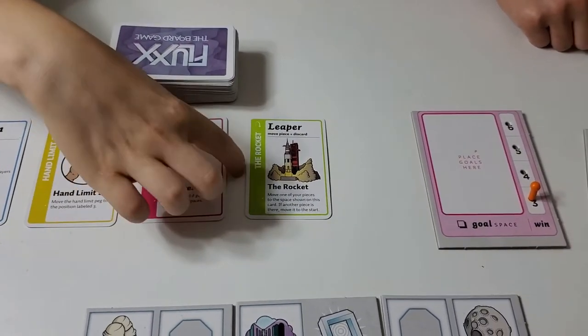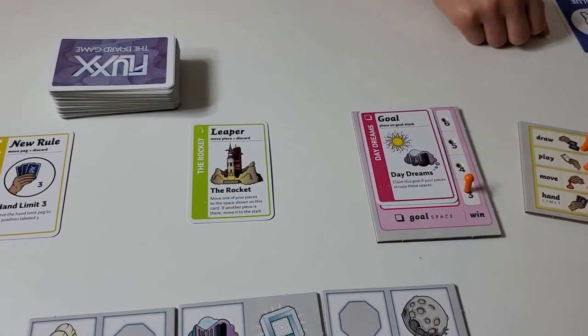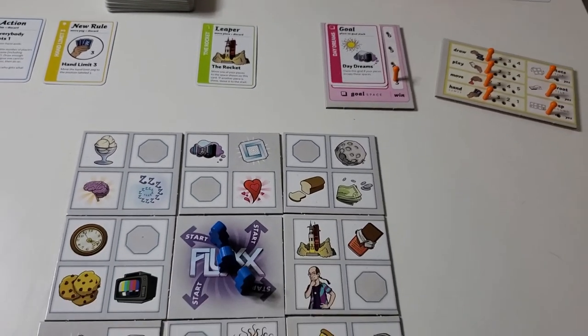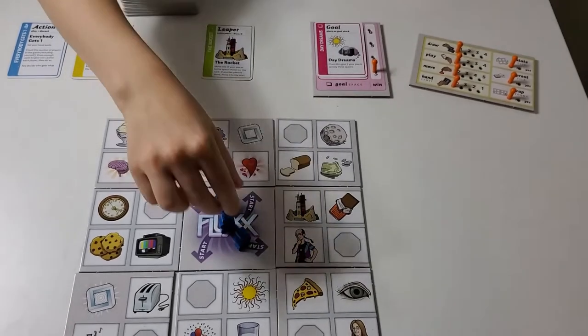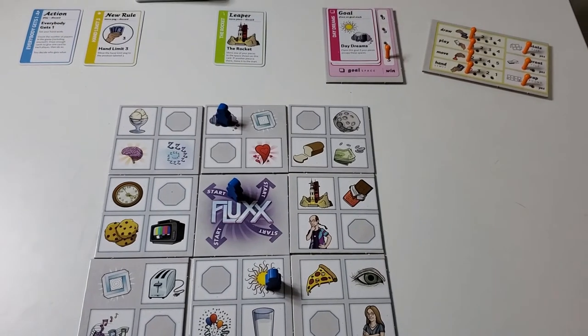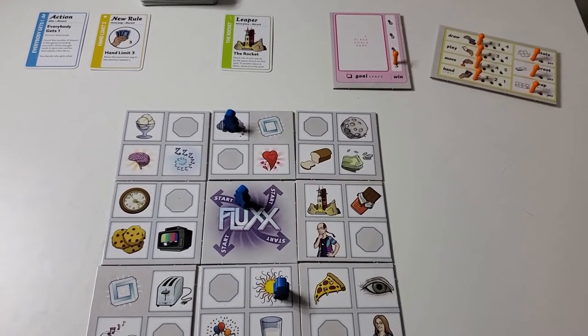A goal — which if you want to play it, you put it in there. So if there's a goal right here and you need three to win, or as many as you want, you would have to be on the sun and dreams to get this goal, and it would go into your collection.